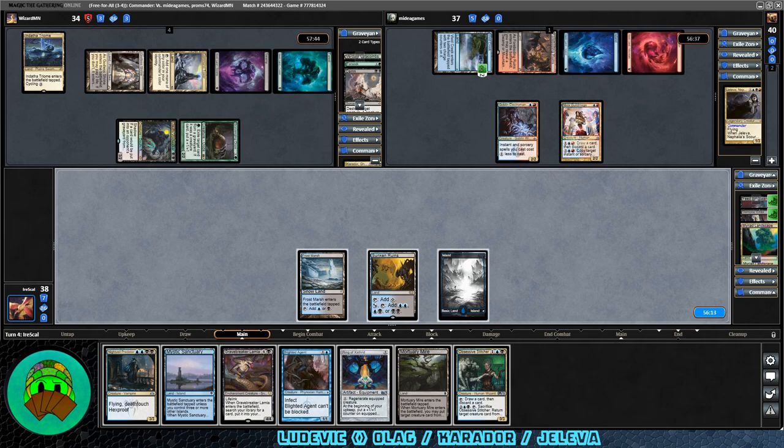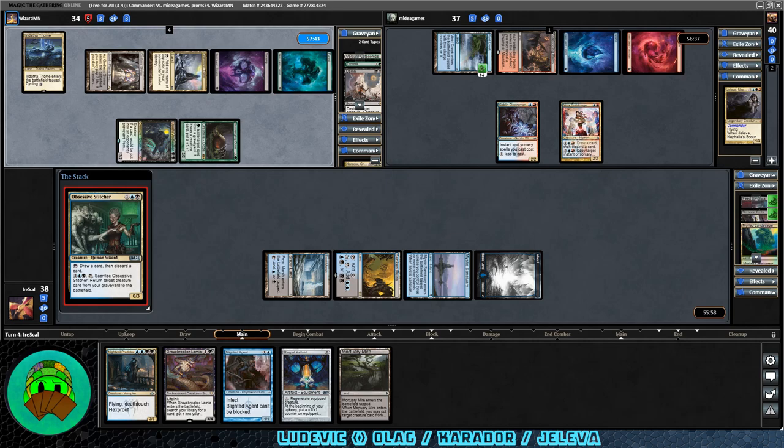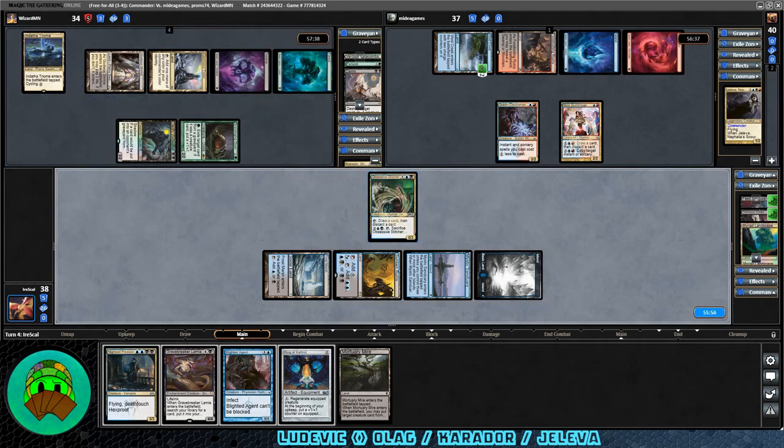Unfortunately we're not in a position to play either of our tapped lands right now. Let's just do the Mystic Sanctuary — we're a bit creature heavy, get that out of the way. Then we'll play our Obsessive Stitcher. At least it's a blocker, and it's more for the self-discard and recursion angle. The 0/3 body doesn't really help us at all. We'll pass it off.